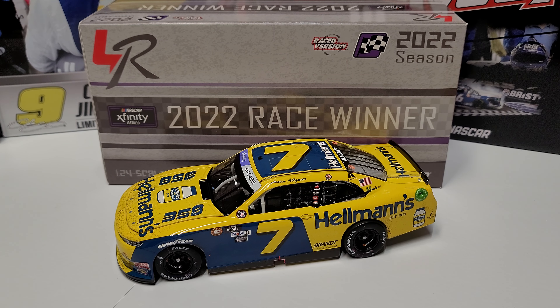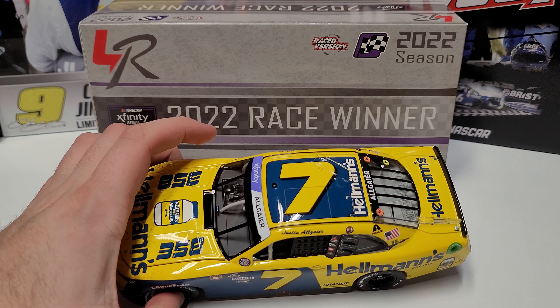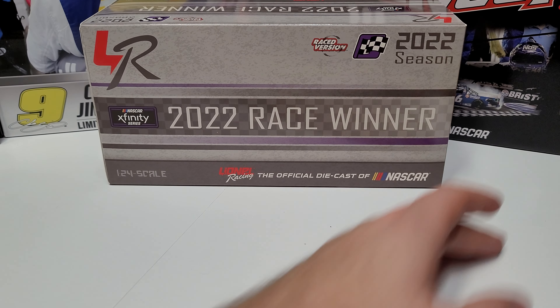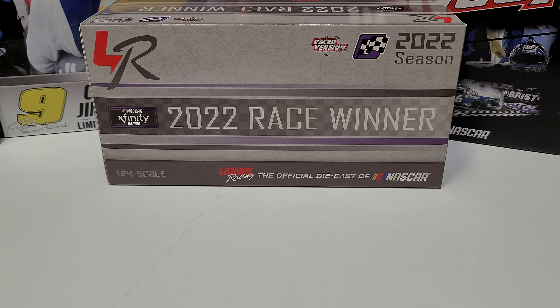Hey everybody, welcome back to another diecast review. Today we are taking a look at our second car of the day. This one is going to be Justin Allgaier's 2022 Darlington race win from the spring race, and it was the throwback race, so you can see it is the throwback Hellman's paint scheme. It's the first Justin Allgaier we've had offered in a little bit, so kind of nice to have that back.